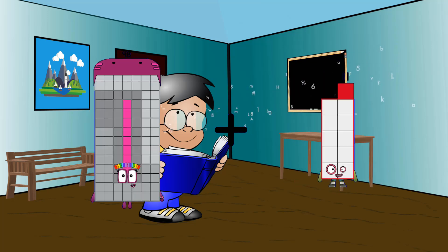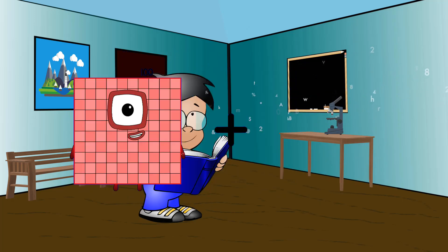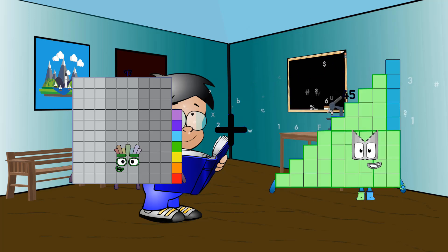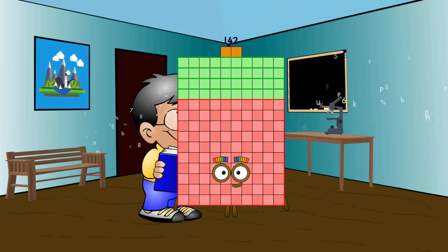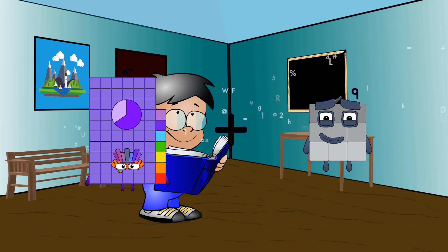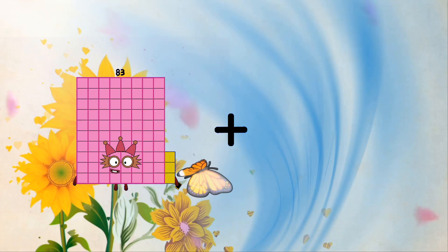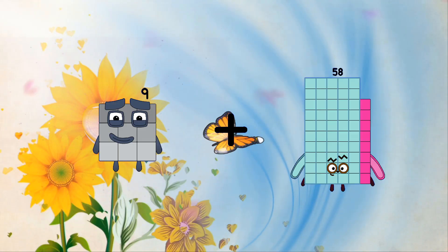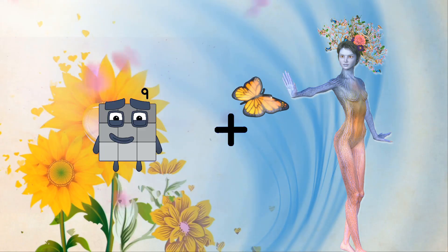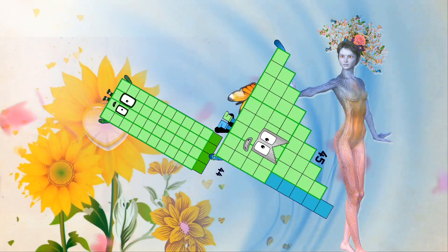98 plus 15 equals 113. 97 plus 45 equals 142. 16 plus 50 equals 117. 9 plus 70 equals 79. 44 plus 45 equals 89.